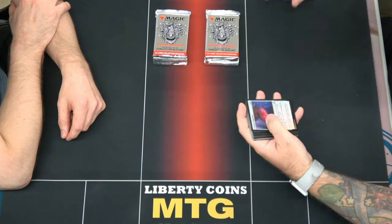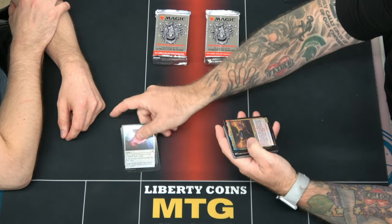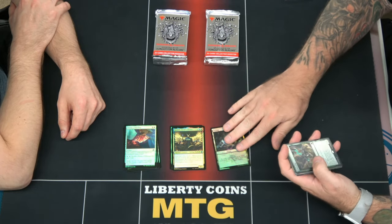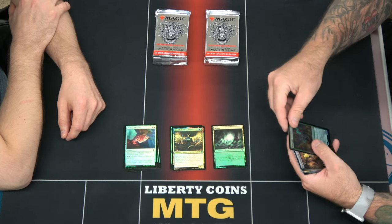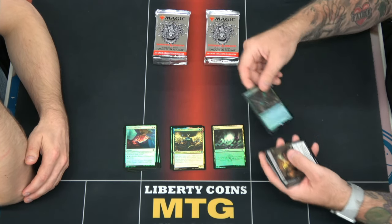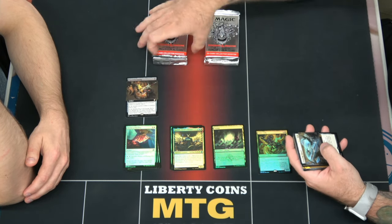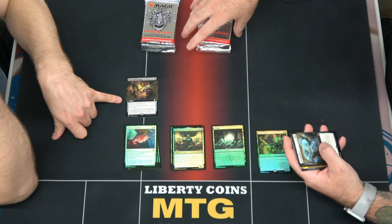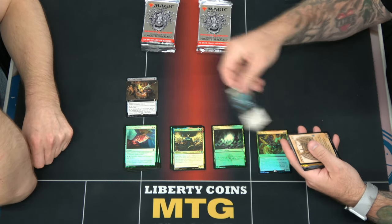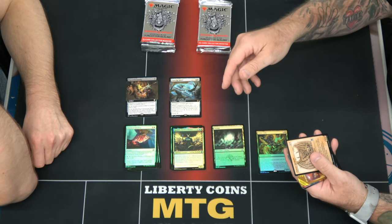All right, I don't know if these are in order — commons, uncommons, land. There's like a crap ton, this is gonna be so hard. We have an Ochre Jelly, a Bag of Devouring — that's from the commander decks. We have a full art Dancing Sword.